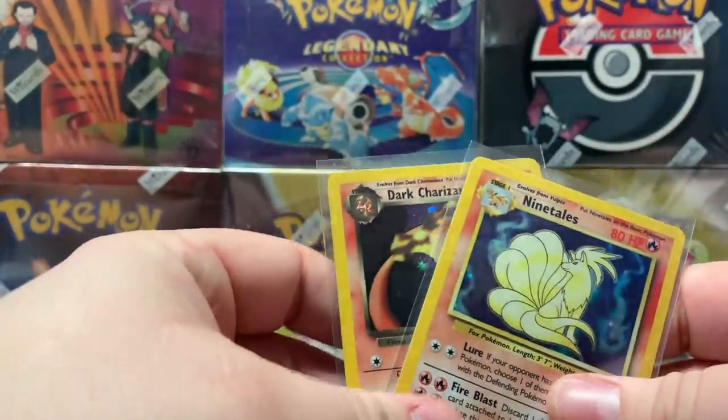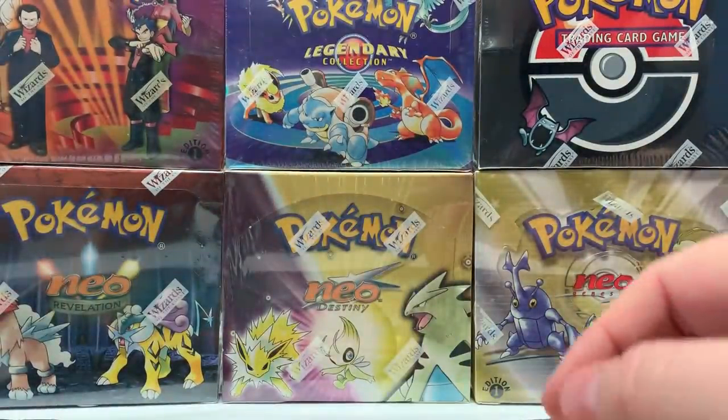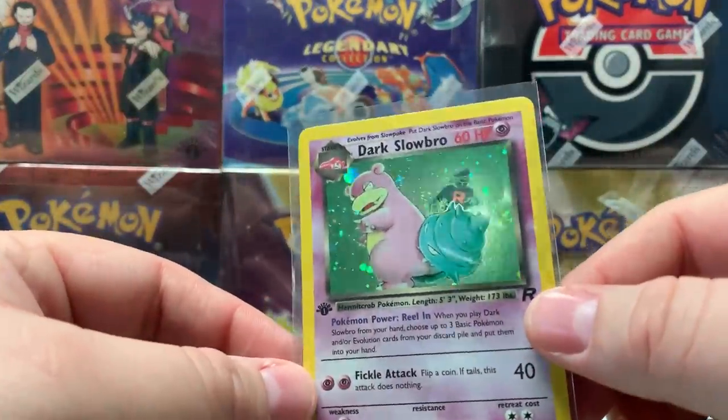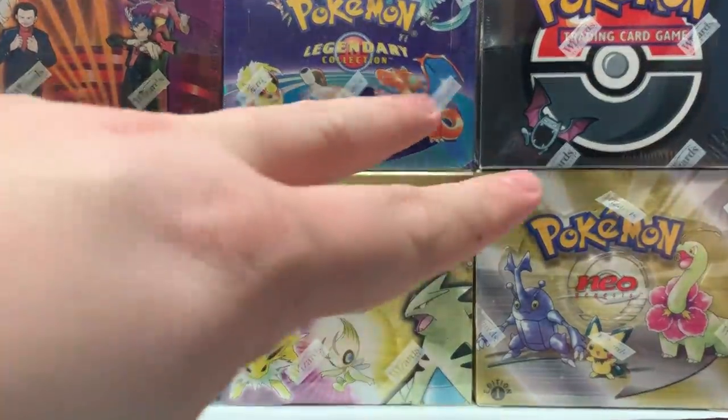Here's a couple of the holographics that we pulled today — we got the Ninetales, the Dark Charizard, and the Dark Slowbro with a nice swirl on its tail. Thank you all for coming through today and we'll talk soon — deuces!